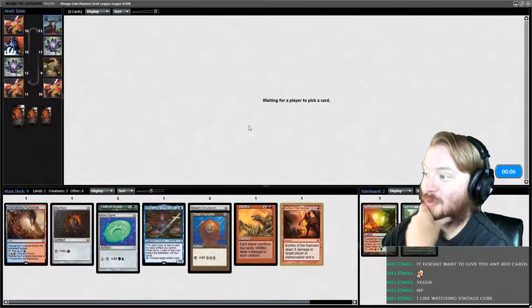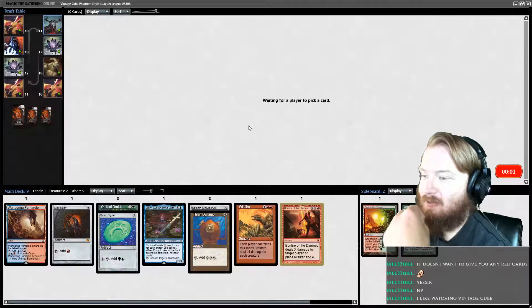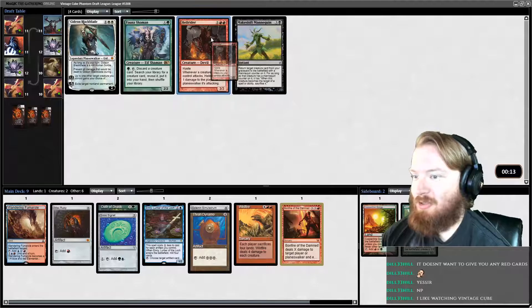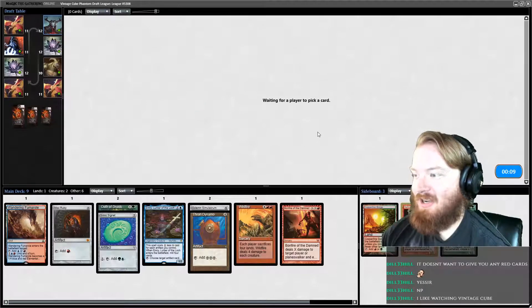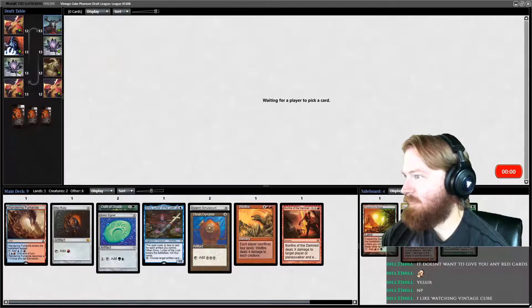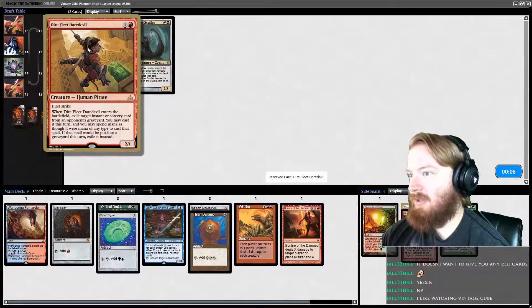We're not getting a Mishra's Workshop this game, but I'm okay with that. Hellrider is the card we're most likely to be playing out of what we were just given — it's not incredibly likely but it's the most likely. I guess I'll take a Moat. It's always good to have a pocket Moat.